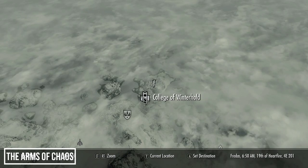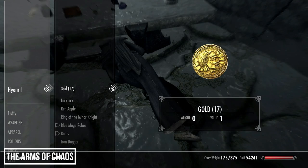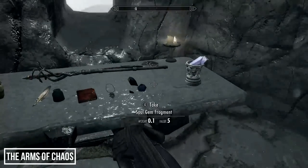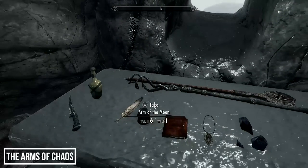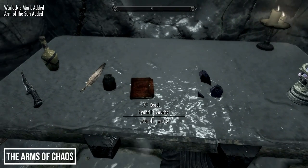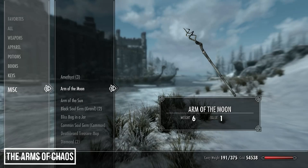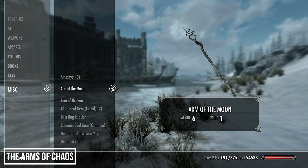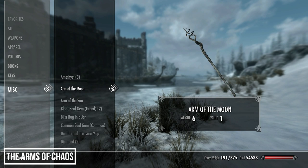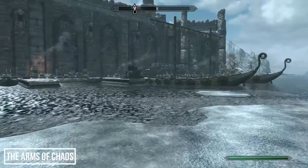Weapons 12 and 13 are both staves — to obtain them head to the extreme north at Sky Temple Ruins. Inside the entrance you'll find the body of a mage, Hyenril. On the table in front of him will be the Arm of the Sun and the Arm of the Moon, plus the Warlock's Mark amulet and his journal. Read the journal to start the quest 'The Arms of Chaos.' Neither staff is complete nor has any enchantments yet, as we need to locate sigil stones to restore them — first we need to head to Windhelm to find information on a lost ship, the Sea Stallion.